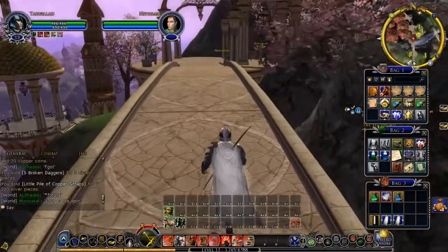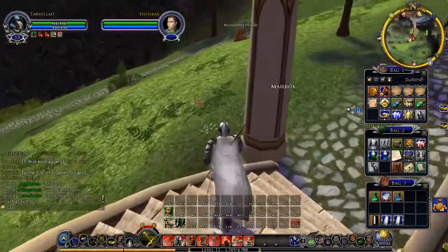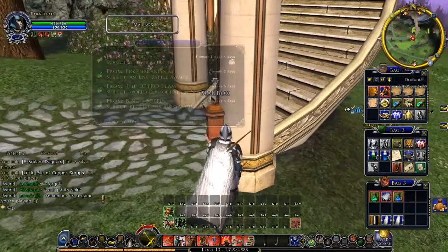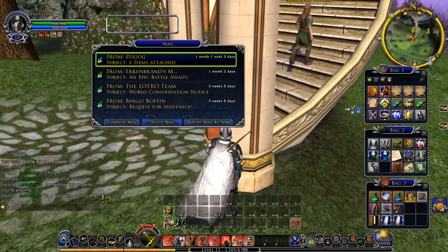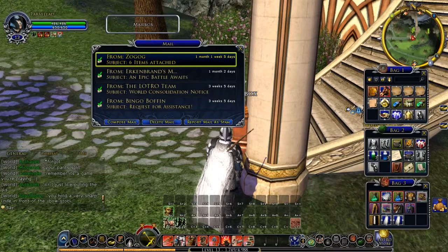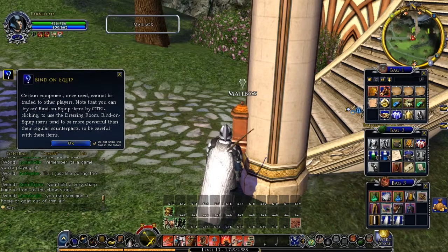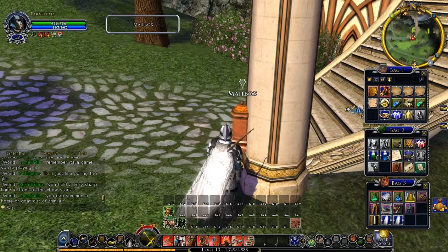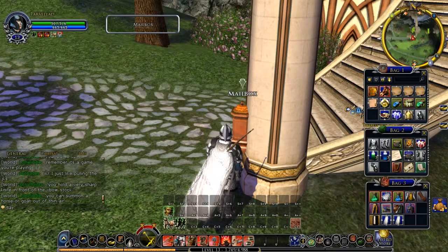There should be mail down here — yep, right down there. In the mailbox we should have from my other account this set of armor, which as you can see is all critically crafted. For example, this thick leather armor gives us 209 armor compared to the 25 we have now, plus 5 agility, and 15 extra maximum power, bringing us from 650 to 665. This also brings our health up significantly, from 25 to 105 with 5 vitality — which is great.